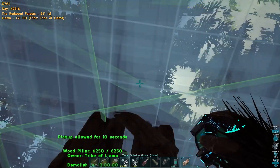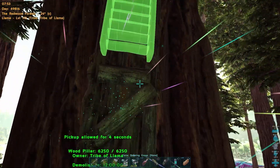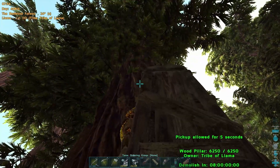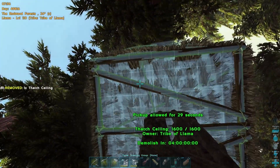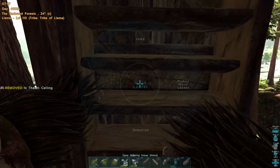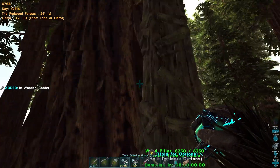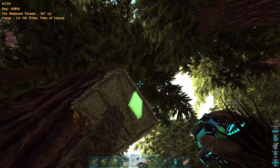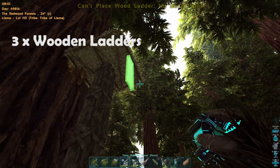Just to get us up there — you need four thatch ceilings for the total build. We can't quite reach the top yet, so we're also using some wooden ladders. Let's pop one of those ladders on the pillar so we can get a little bit of extra height, place another ceiling up at the top, and then pick up the ladder. Now we need three wooden ladders placed coming down from that thatch ceiling.